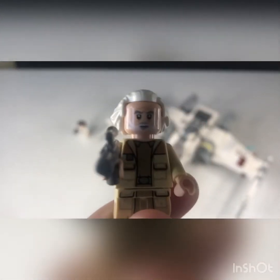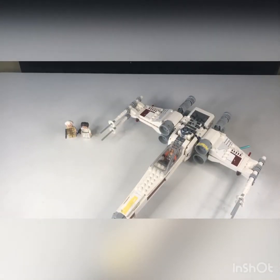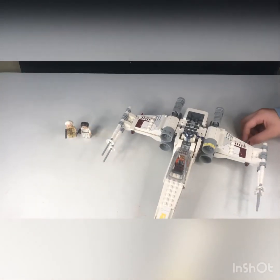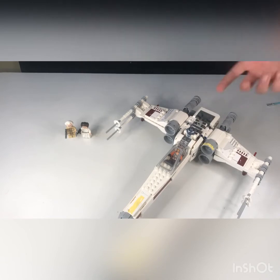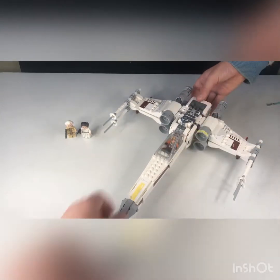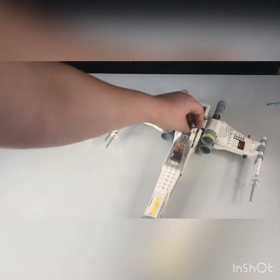We have this dude — he looks like he's from Back to the Future for some reason. Then we have Leia with her gun over there. So in a sec, we're going to have a full minifigure review type thingy. It's got this cool feature where you can take this up and do this, which is pretty cool. And then we have Luke in the cockpit and R2-D2, because that's what he sounds like.